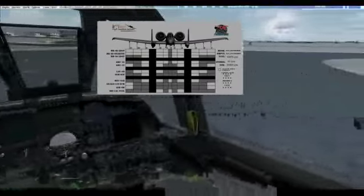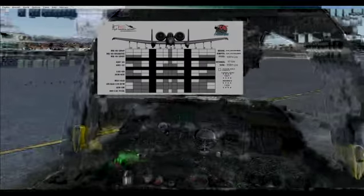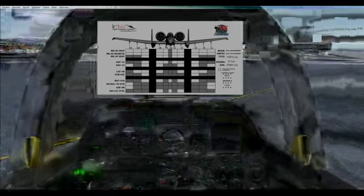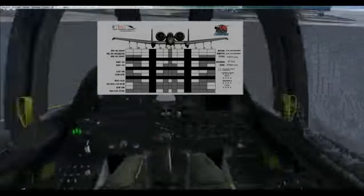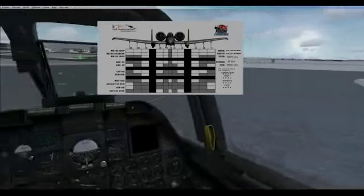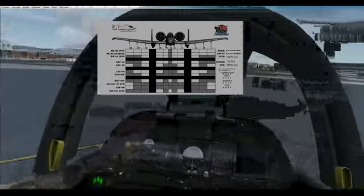We've released the TACPAC and the SDK and we've decided to support it, and the A-10 is the first of those products. It is going to be a fairly hefty update — you're going to get a lot of new systems and a lot of new features. This panel is one of them; it actually lets you put the equipment onto your aircraft.